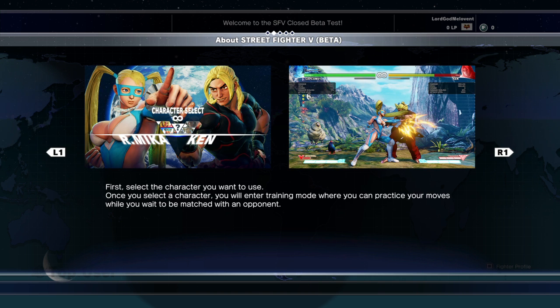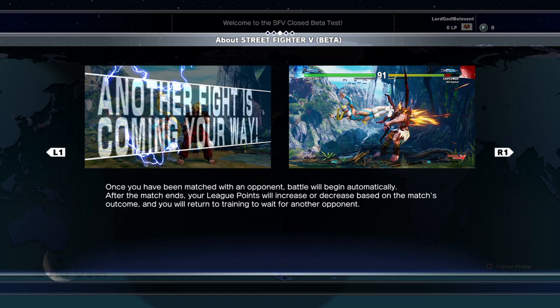The first thing you want to do is choose a character and go into training mode. While you're in training mode, you wait for your opponent to come out. It's going to say 'new opponent has entered.' So once the battle begins and after the match ends, your league points will increase or decrease based on the match's outcome.